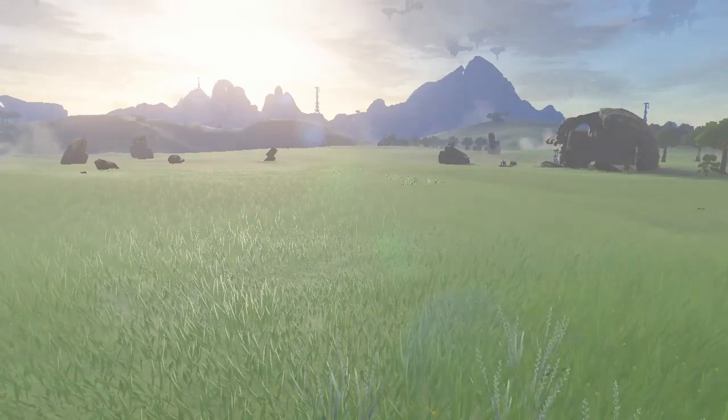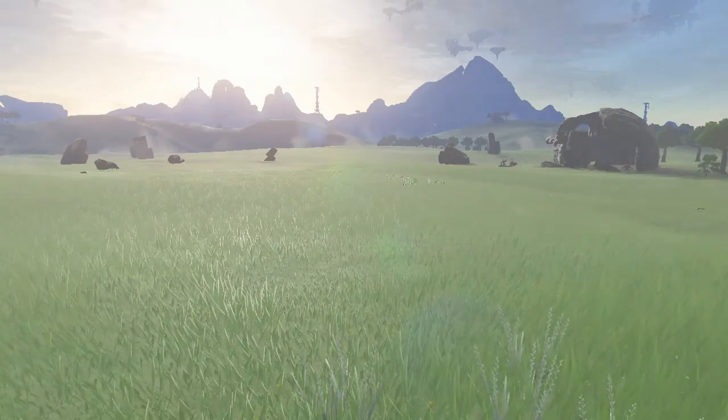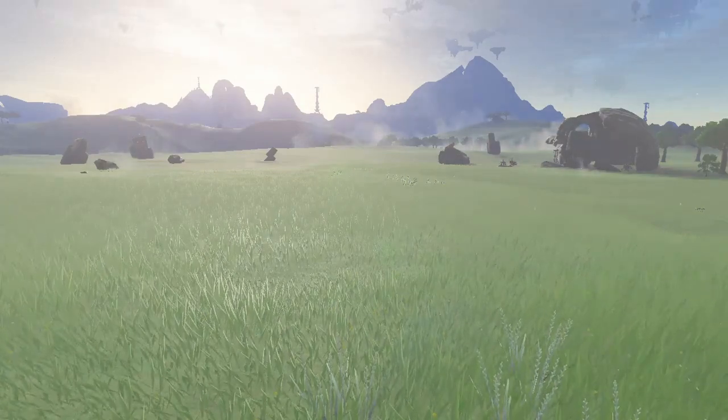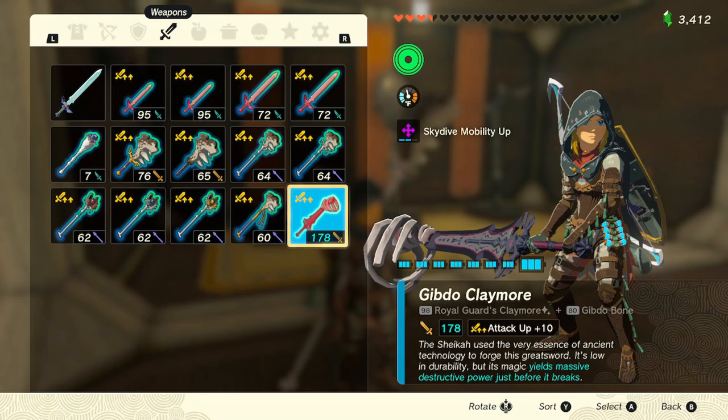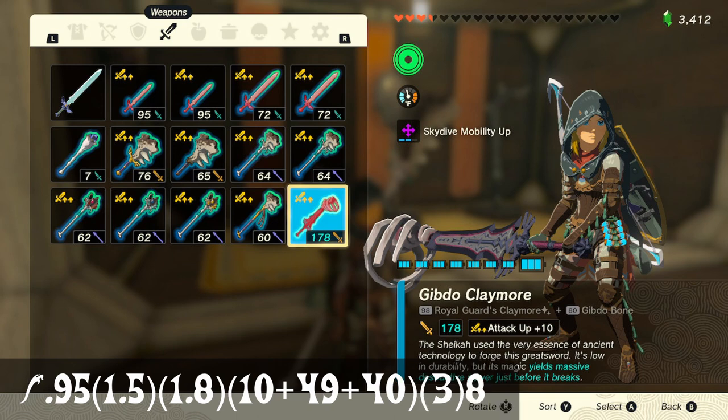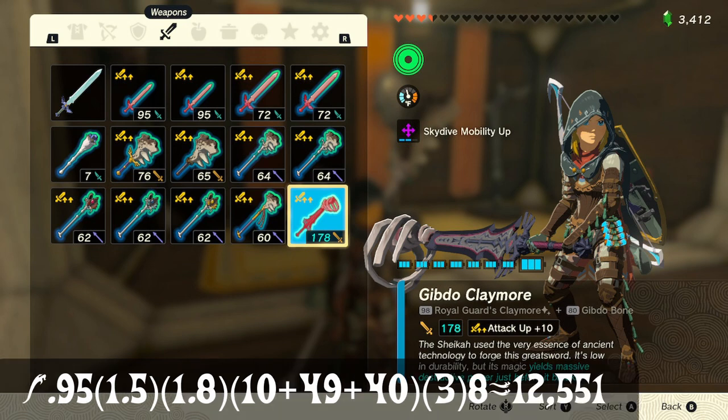3,047 is more damage than you'll ever need — but what if we got more? What if I told you there's a way to get over 12,000 damage? You'll notice that we're not using a Molduga Jaw. This is because this weapon can be used three times and fusing another Gibdo Bone is not an issue. You might remember at the beginning of the video when I threw an Ice Boomerang. This is because when an enemy is frozen, the next attack deals three times the damage. So if you time your sneak strike correctly, you can get a three times and an eight times damage multiplier from the same attack. With all of that together, we have a weapon that does 12,551 damage.